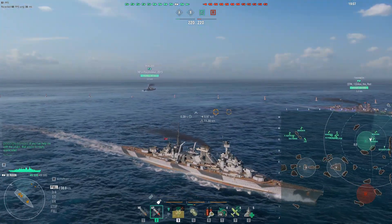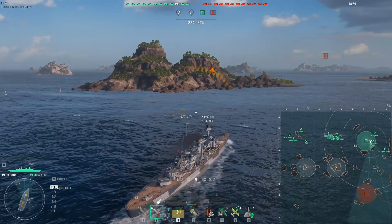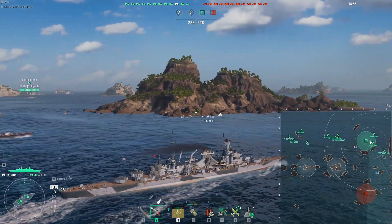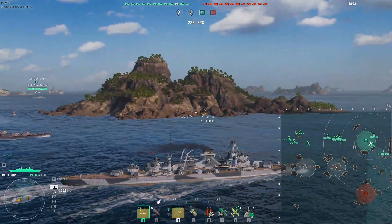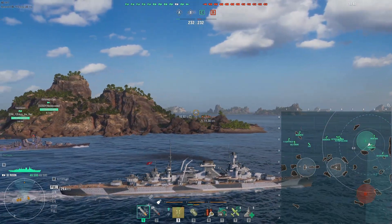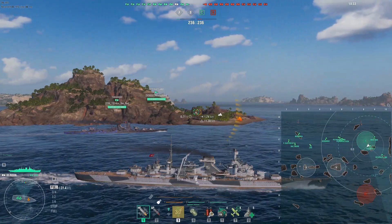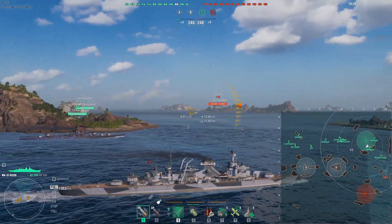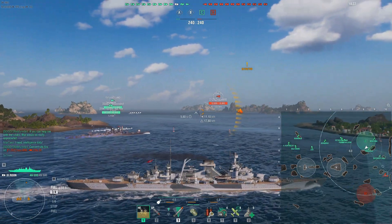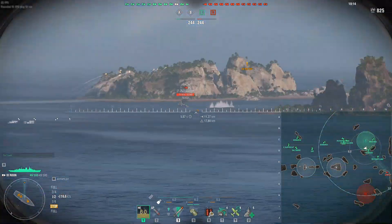Looking at the chat, our Österjötland is asking for some help with the Oodaloi if spotted. If the Oodaloi is spotted between myself and the Takahashi alongside me, we should be able to put enough HE downrange to persuade the Oodaloi to back off. And there is the Oodaloi — shots in from myself and the Takahashi, and he's turning away and smoking up, so we've done the job that Öster was asking for.